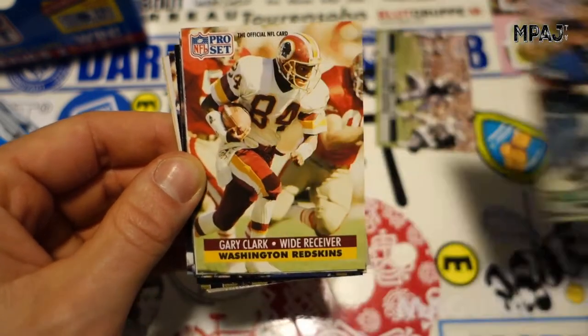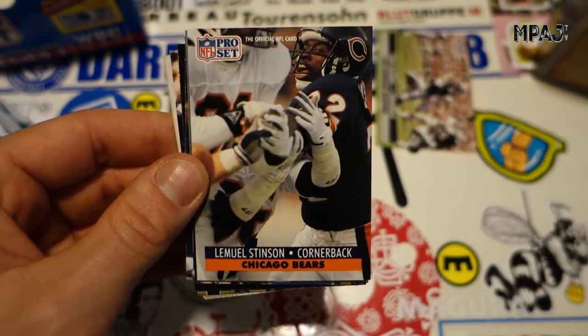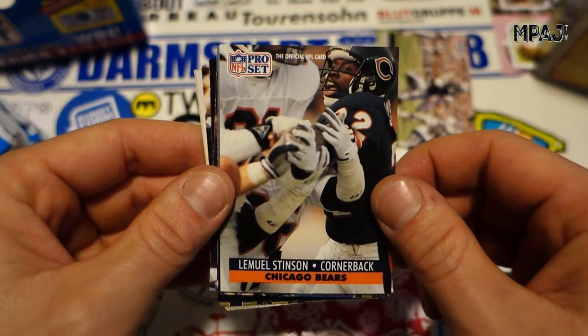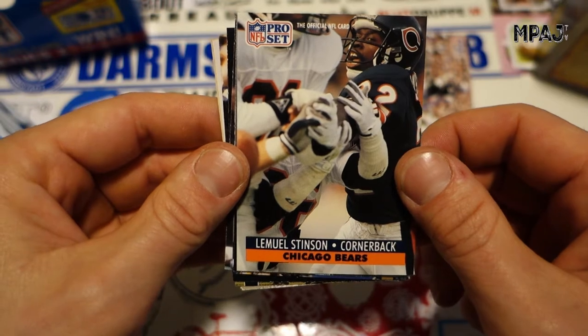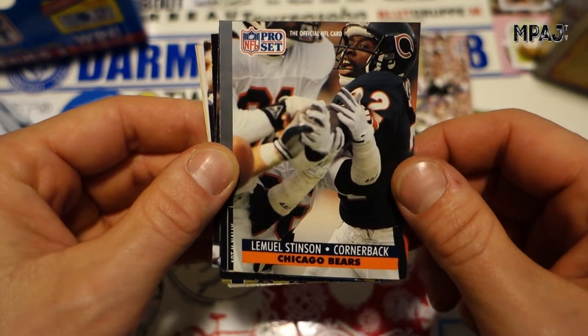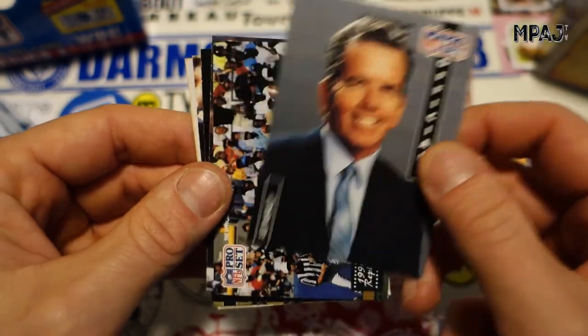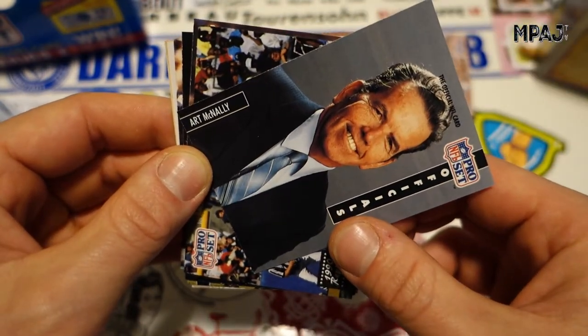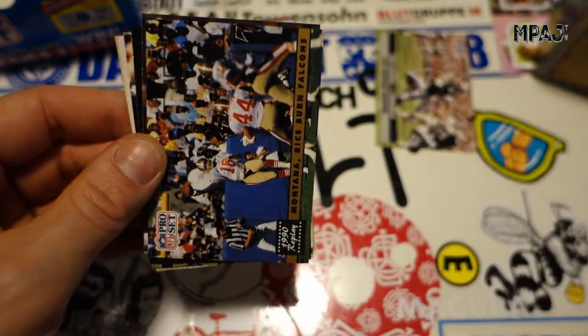Keith Byers for the Eagles, running back. Gary Clark for the Washington football team. Lee Mule Stinson — that's probably one of the worst cards I've seen so far. And we got another referee card — Art McNally, looking like Richard Nixon. Get out of here.